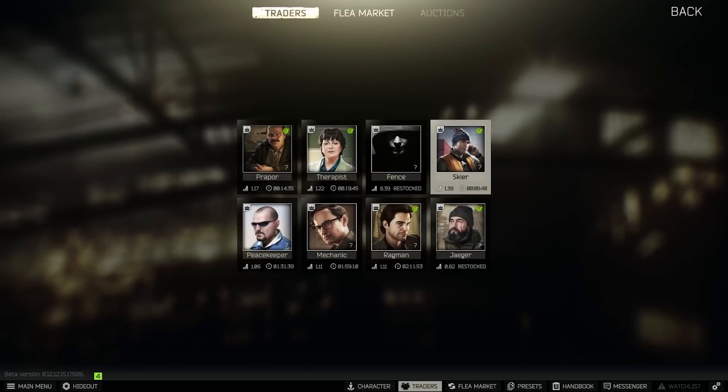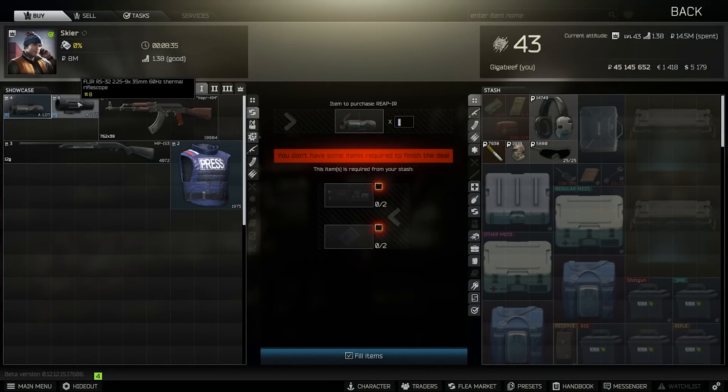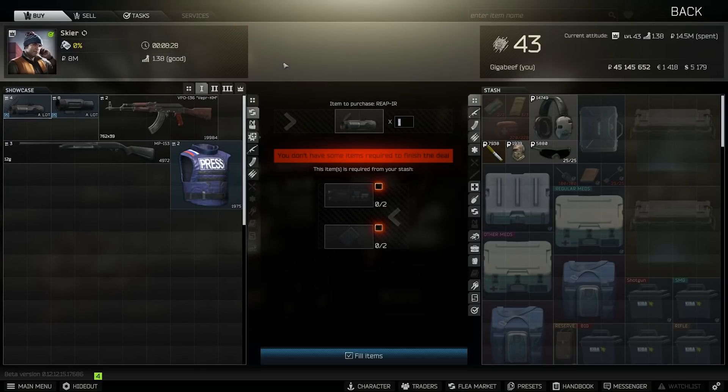Over at Skier, go to number one on him at trader level one, and we have both the Reap IR and the Fleer. These are expensive and there's lots of different pieces that you need, but it gives you access to them right here if you want them.